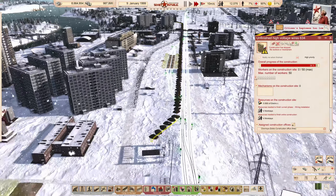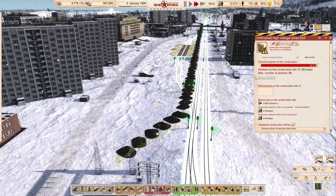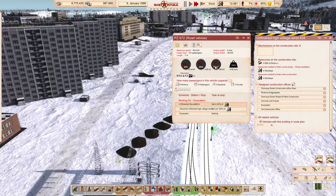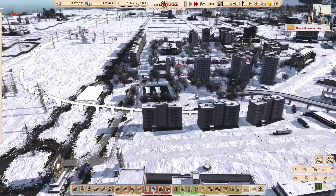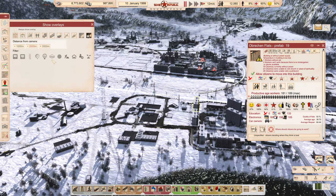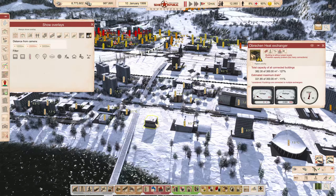You just need the workers. Workers coming across — everyone's busy going elsewhere. They're high priority. Bus on the way in with nobody. And you're going to collect, yeah you are. You'll pick up eventually. Heating problem — I don't like that. Let's have a look at the overlay. Why is that — without a power supply? That's rubbish.